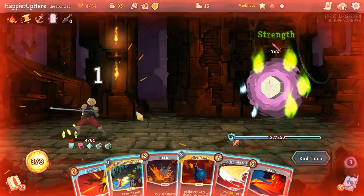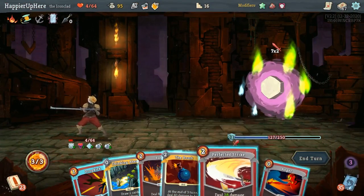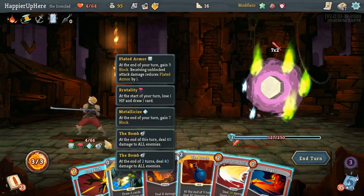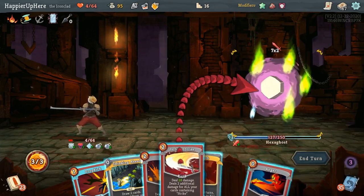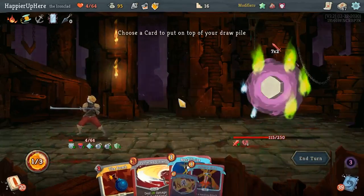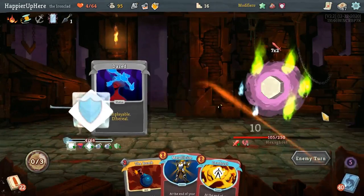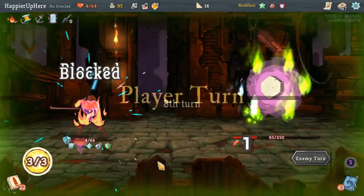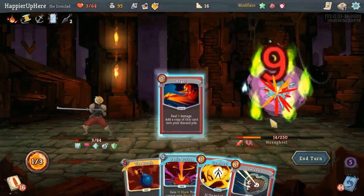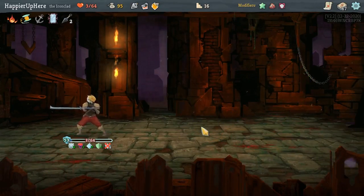I don't think I have any Regrets left in my deck. I will die in four turns because of Brutality. The Bomb is going to go off very soon. I'm fully defended. Let's do Perfected Strike — actually, let me do Bash, Dropkick, and then Anger, and put Thinking Ahead back. The enemy will be vulnerable too. 8 incoming — Perfected Strike deals 42 and then the Bomb should kill. Wow, I barely survived.